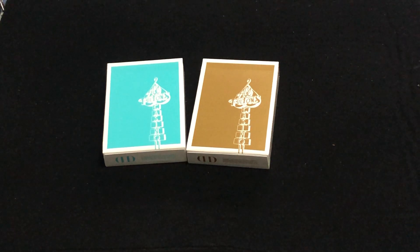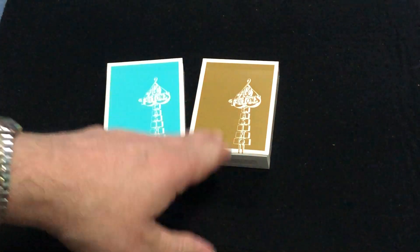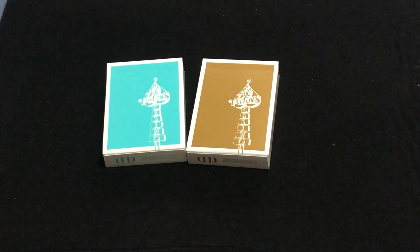Hello everyone, we're going to be back with another deck here. Today we're looking at the latest Ace Fulton's deck from Fulton Playing Cards. We got the Fool's Gold and the Miami Vice Blue.